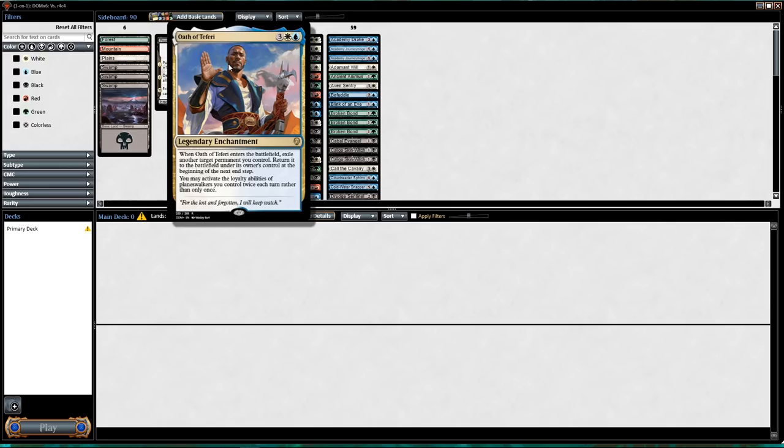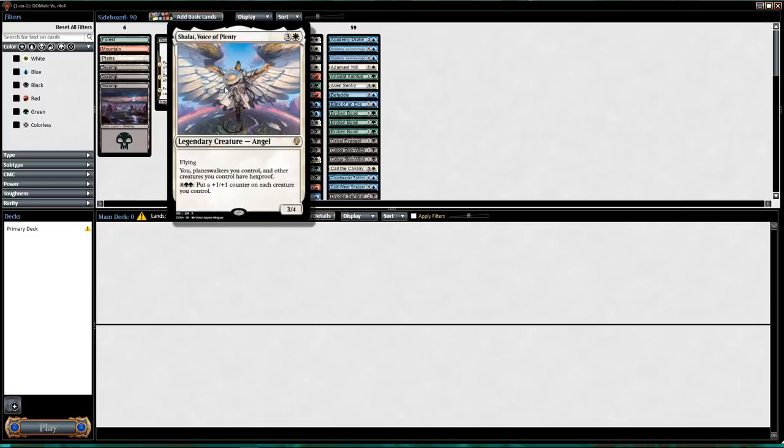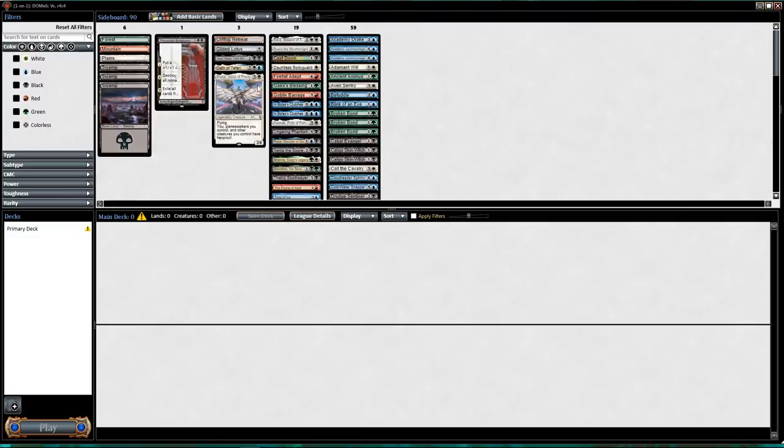Oath of Teferi blinks something I control and I can activate Planeswalkers twice — this seems horrible. And Shalai, Voice of Plenty — this card's pretty good, four mana 3/4 flyer already would be good, and it has two relevant lines of text.